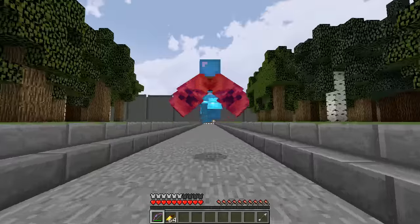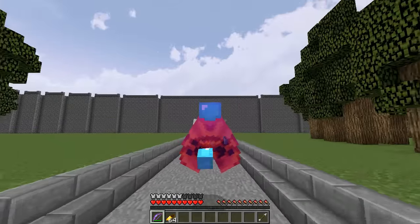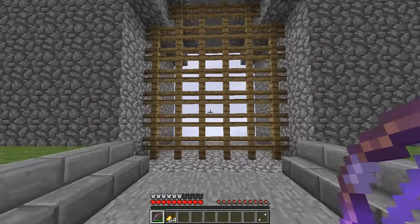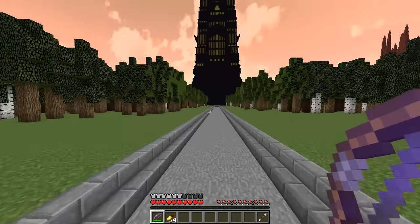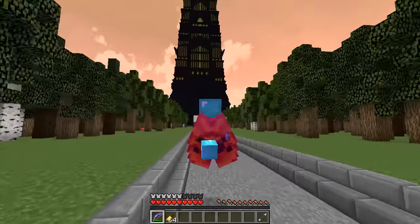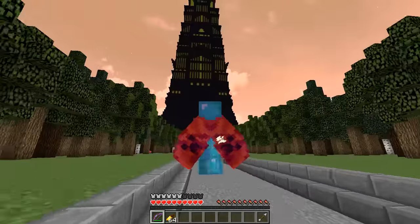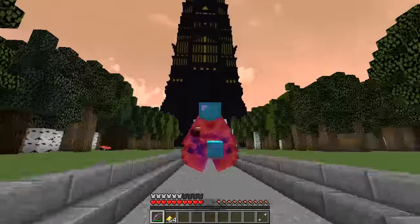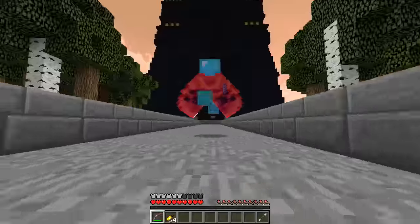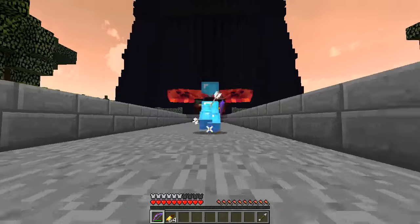You use this in conjunction with the bow that has Punch II, and if you angle it just right - and for some people it's going to be easier to do in first-person mode - but if you angle this just right, you can punch yourself with your bow. There we go, we're almost there. Like I said, it's a lot harder to do it this way, but I want to prove it's possible.